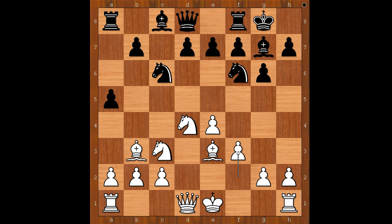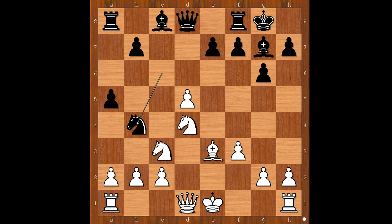Back to our game. f3 was played, and now d5. e takes on d5. Sometimes white takes with the bishop — then knight takes on d5, and after e takes on d5, knight to b4. Back to our game, e takes on d5 was played. Knight to b4, knight from d to e2.